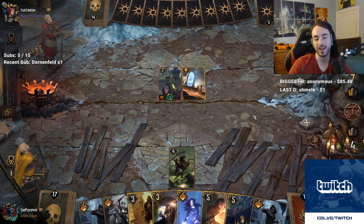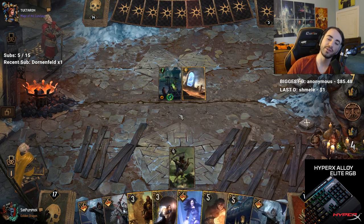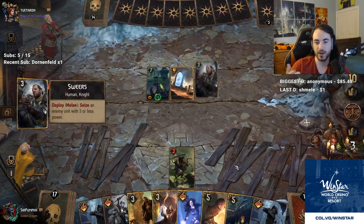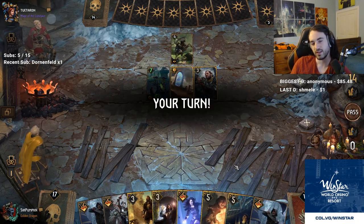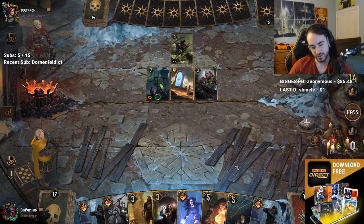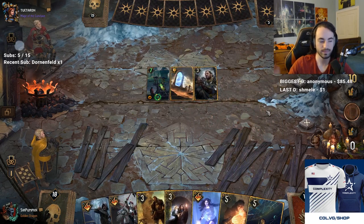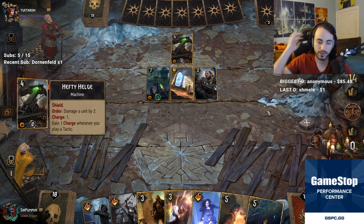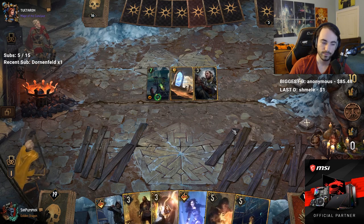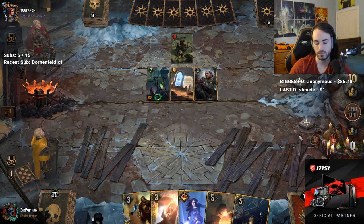Vilgefortz it. You might think Forehead-Vilg is terrible, but it's not actually that bad. Because if I Vilgefortz, I can Yennefer Invo — I can Invocation it back into my deck. So I have two Tibors. That way if he offensively Vilgs, he can only hit one unit and we have the other one still in the deck. It's not a bad play at all.